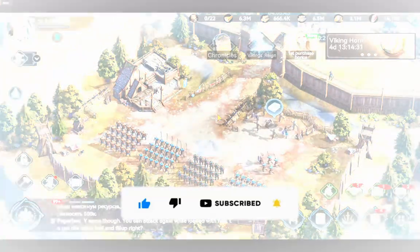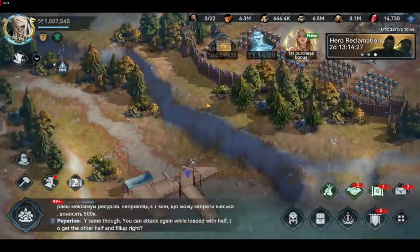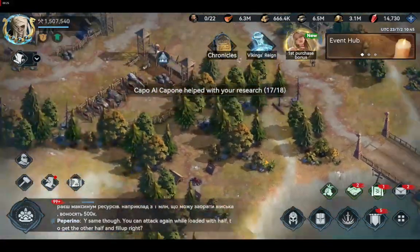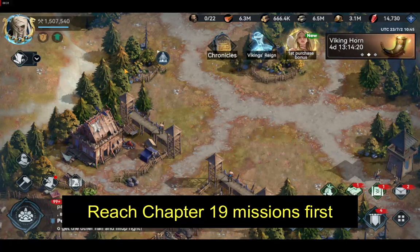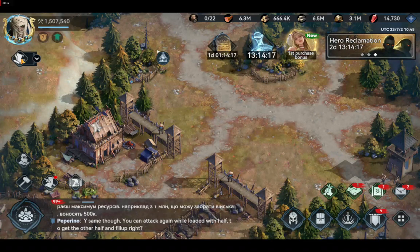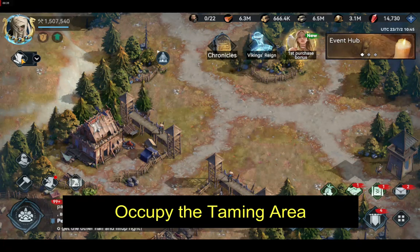If you follow the regular route and manage to reach the taming area chapter mission, you need to reach chapter 19. This is the chapter in which you will get the mission for occupying the taming area. There are a total of nine missions to be completed in chapter 19, and the mission for the taming area will be listed as 'Occupy the Taming Area.'